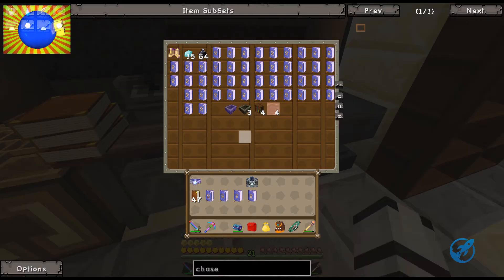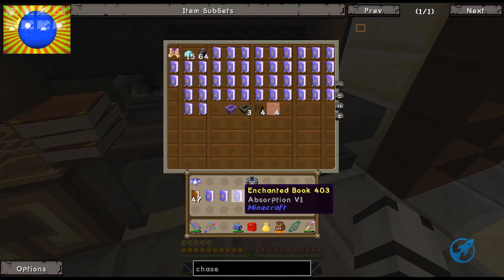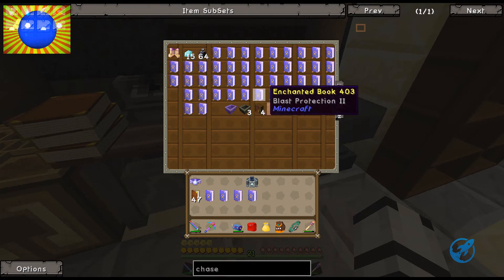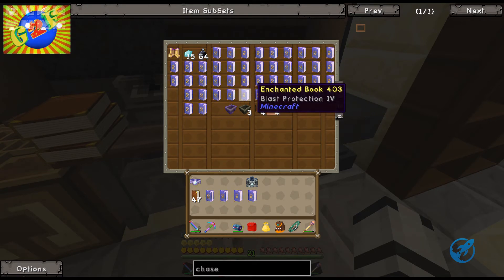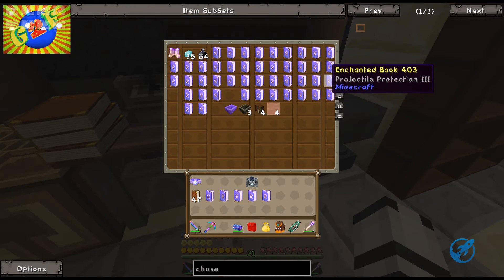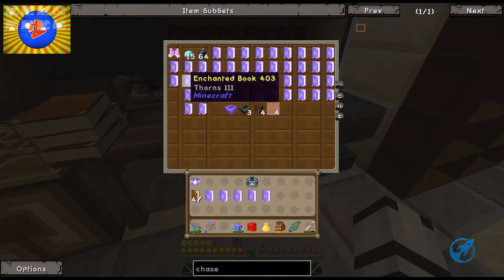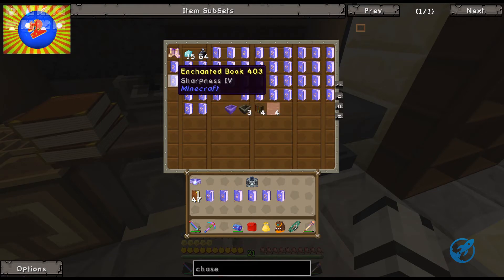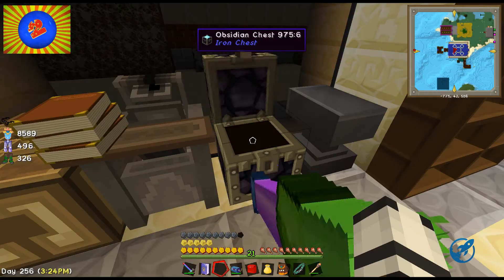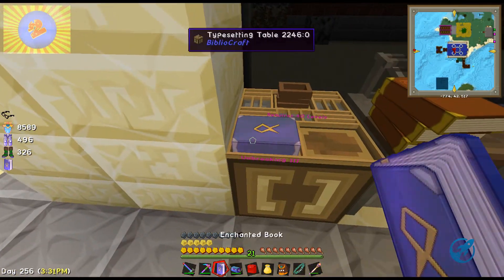What do we have? Protection, absorption, projectile protection, fire protection, blast protection. I'll try all of these - I know for a fact I probably won't be able to use all of these, but I'm gonna try to get as many enchantments as I can and see what I can get from here.